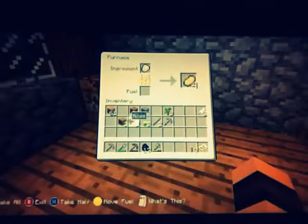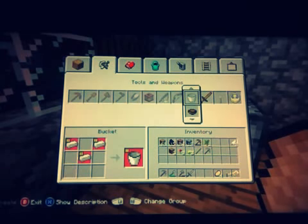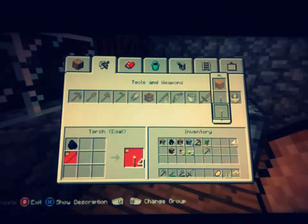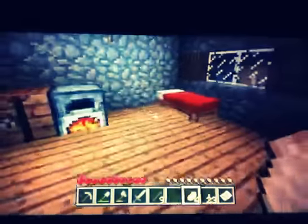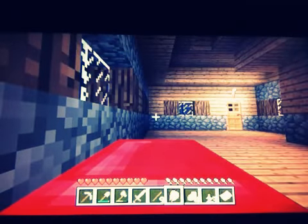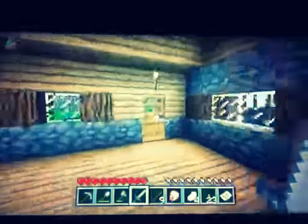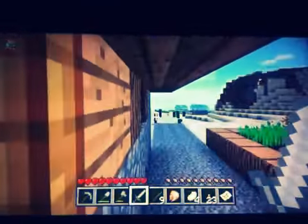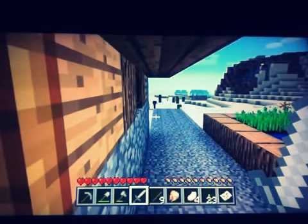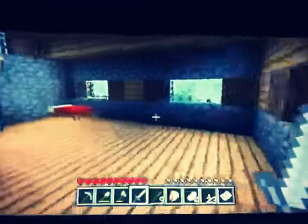Let's reorganise my inventory — I hate having a messy inventory. I can make myself a sword now. There we go. Maybe a few more torches. 23 — that would be enough. Zombie. Enderman — oh crap, I looked at him. Oh god, I hope I haven't annoyed him.